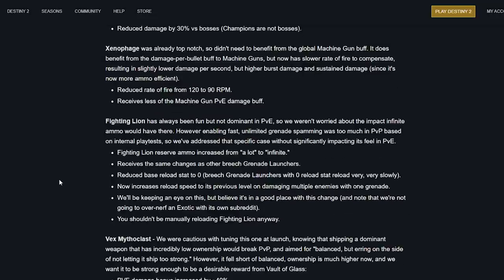Fighting Lion has always been fun but not dominant in PvE, so they weren't worried about infinite ammo there. However, enabling fast unlimited grenade spamming was too much in PvP. Fighting Lion reserve ammo increased to infinite; receives the same changes as other breach grenade launchers; base reload set to zero — very slow reload — but now increases reload speed to its previous level on damaging multiple enemies with one grenade. They're not going to over-nerf an exotic with its own subreddit.